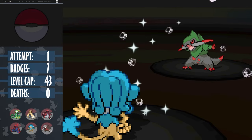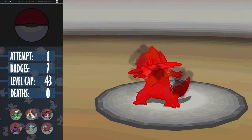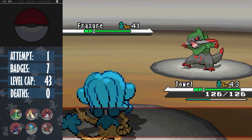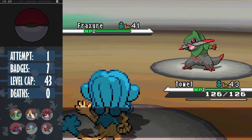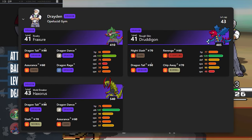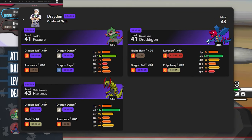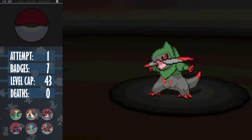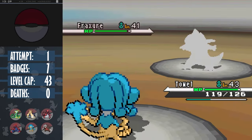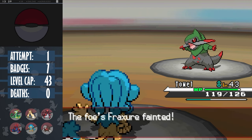We set up a Hail turn 1, as Fraxure uses a Dragon Dance, raising both attack and speed. This move is the main reason this gym can be terrifying, but whether it's poor game design or intentional, all the dragon types here have the move Dragon Tail, which forces the target to switch out, but always moves last - obviously conflicting with the move that raises speed. This means that we can still outspeed and hit Blizzard for the one-shot.